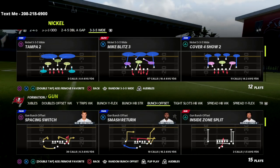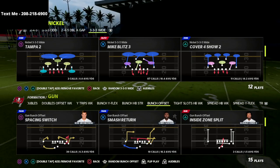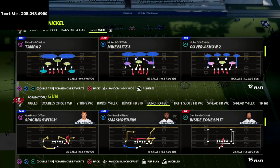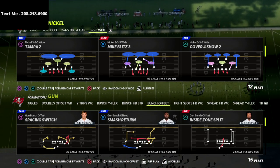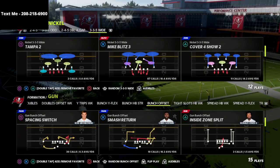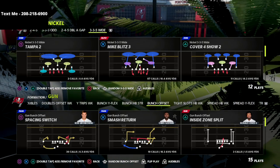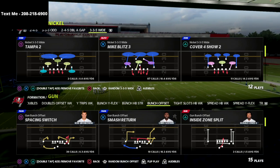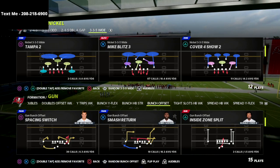We've got over five hours of content available for the gun bunch guide and we're adding a ton of updates today and tomorrow. We're also giving a Carolina-specific expansion that covers some of the other gun bunches and things you can do out of Carolina this year. Carolina's gotten a lot of new formations. If you want that offensive guide, there's a link in the description below and you can get it for just $15.